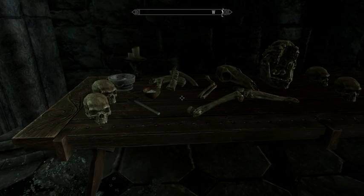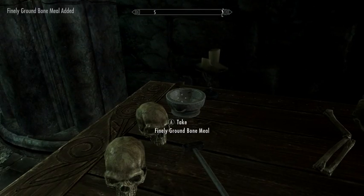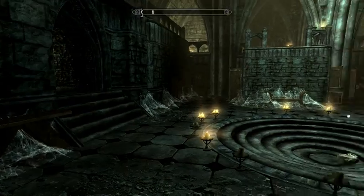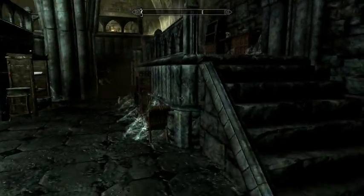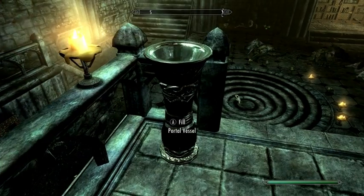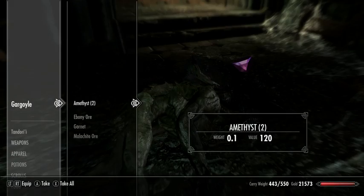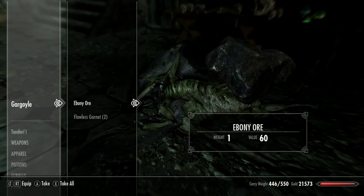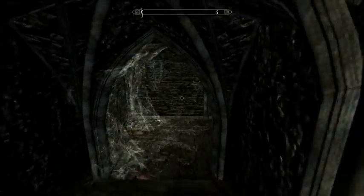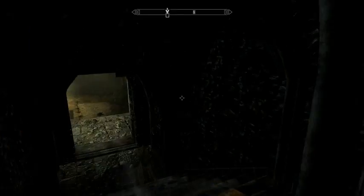Maybe the other ingredient was on this table? Dragon bones — that's kind of handy. And there's bone meal. We're definitely just waiting for Serana at this point. I wonder if I can put this stuff in the bowl here without her being here yet — doesn't look like it. Down we go, I guess. I wonder exactly how far behind she is and if she's doing combat right now.